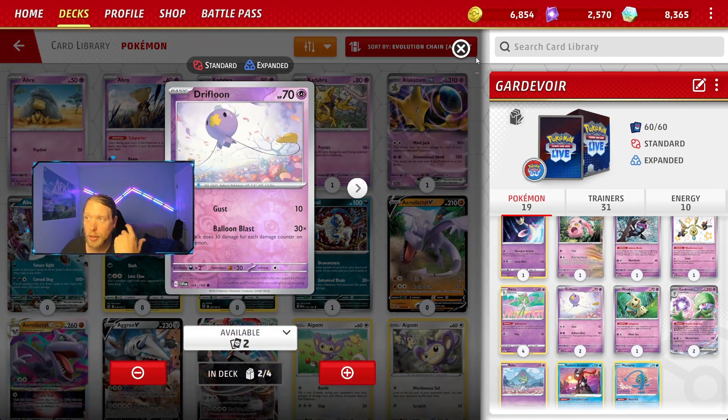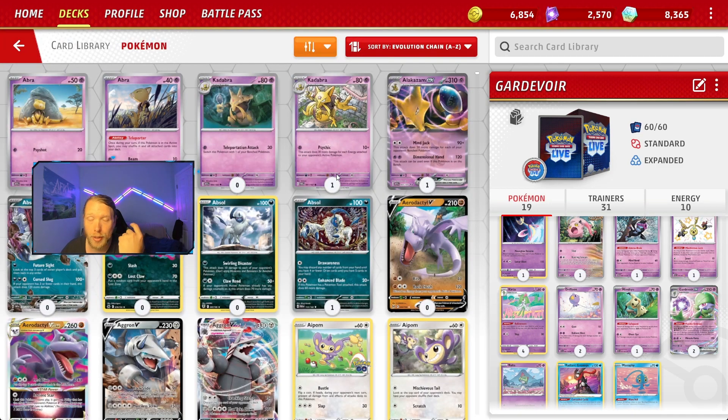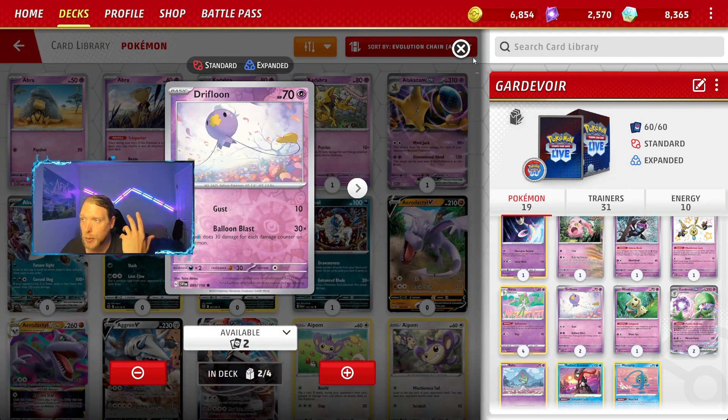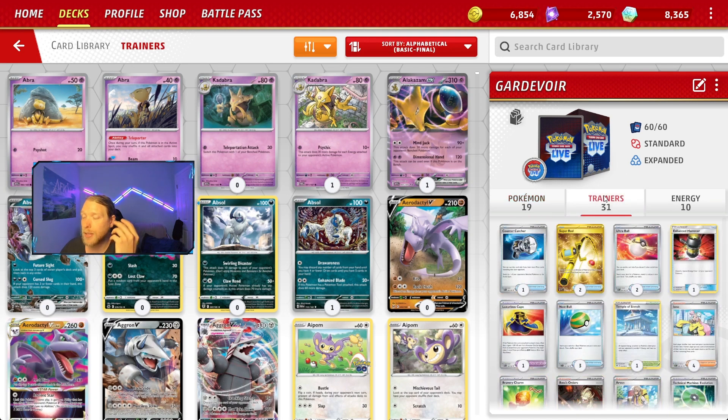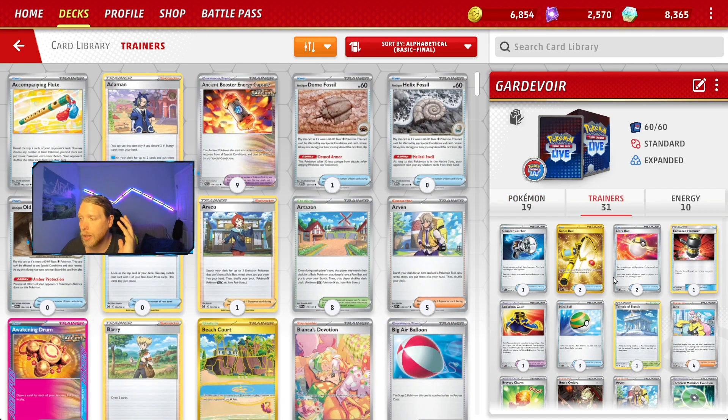I do opt to run the double Drifloon — I don't like just one. If it gets answered, I'd have to Super Rod every time I want a big swing. If they run like a triple two-prizer, I want to be able to get at least two Drifloon attacks in without having to Super Rod. So that's the thing.